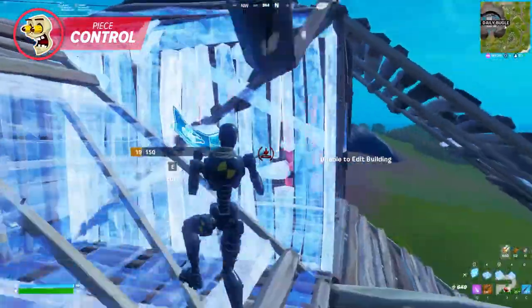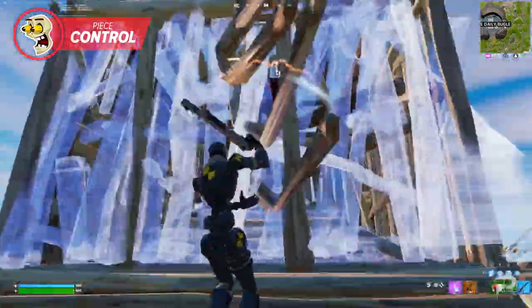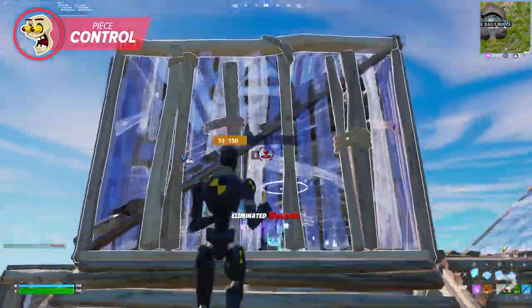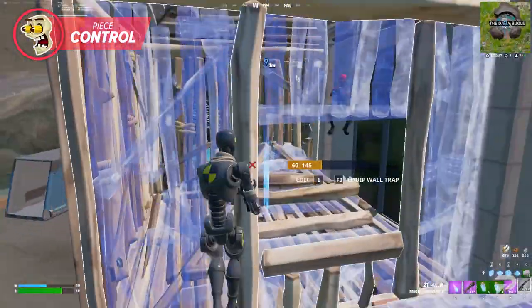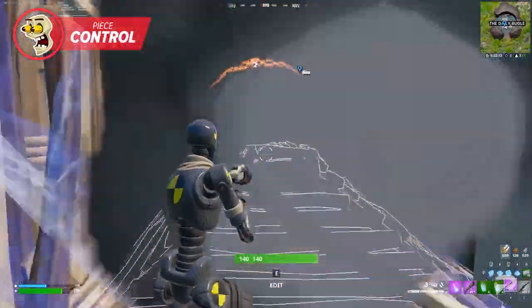The most common example is when the opponent is in a box behind a ramp facing toward you. Once you claim the top cone, you can spray or pickaxe the ramp and replace it with your own cone. This will allow you to get a free shot, or even kill them if you hit for enough initial damage. Just make sure you're still taking a right-hand peek when you do this, or else advanced players will be able to trade shots with you as the ramp is being replaced.